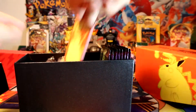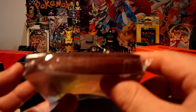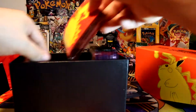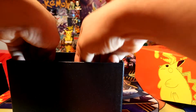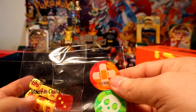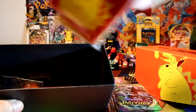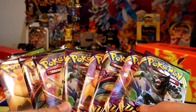We have our four Pikachu dividers, our 60 sleeves which are kind of bent for some reason. There you go — our pack of energies, nothing too crazy. Our poison and burn markers and then our dice.